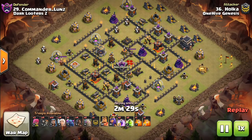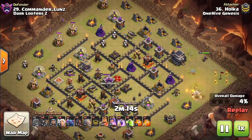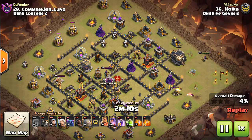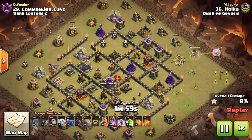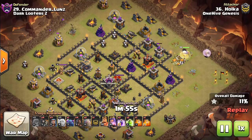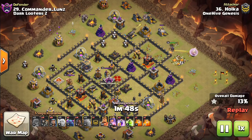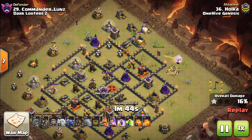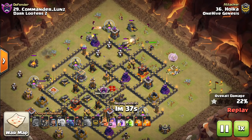This next one is a cool use of the P.E.K.K.A., because we know how much of an issue the king is on hog attacks. It's so annoying when your kill squad takes out the Queen but doesn't get the defensive King, and he can just stay on those hogs for the entire attack, taking them out one by one. You can try to poison him but it's a little bit difficult if you don't have a lot of hogs. This one uses the P.E.K.K.A. to take out the King, and it's a very kill squad heavy attack.